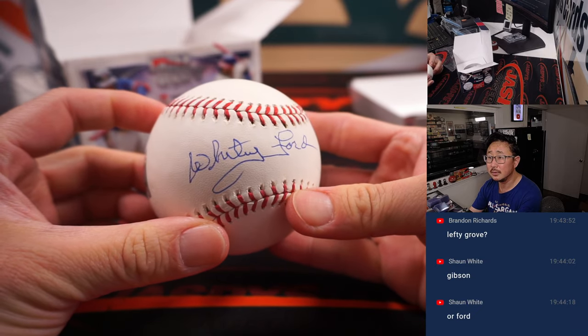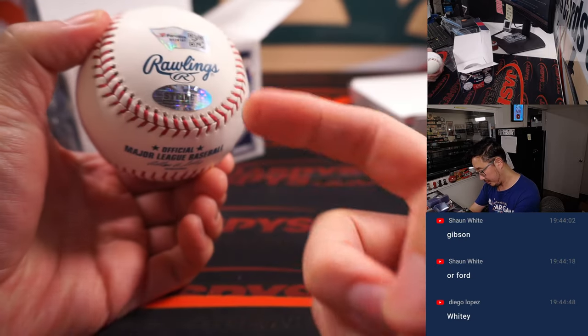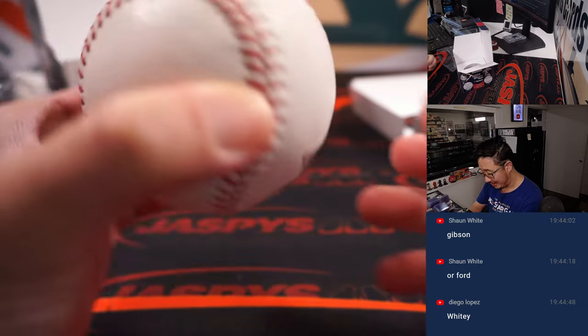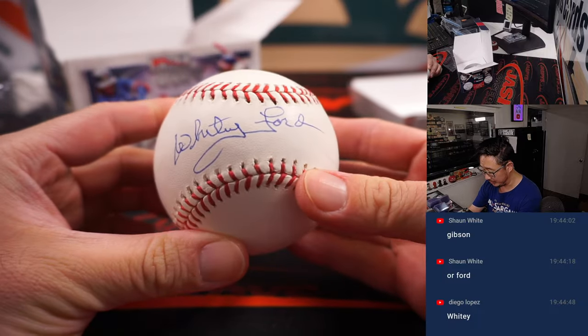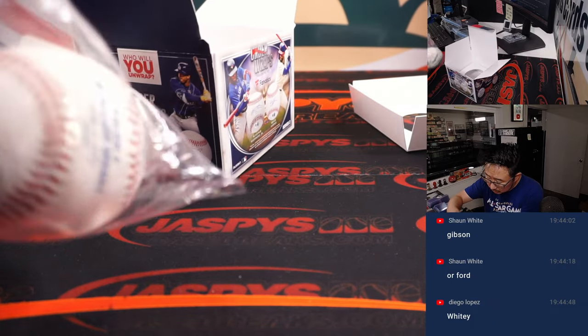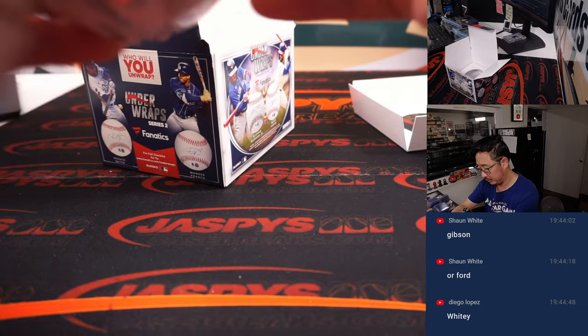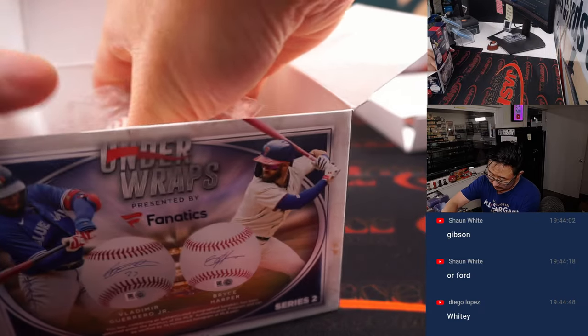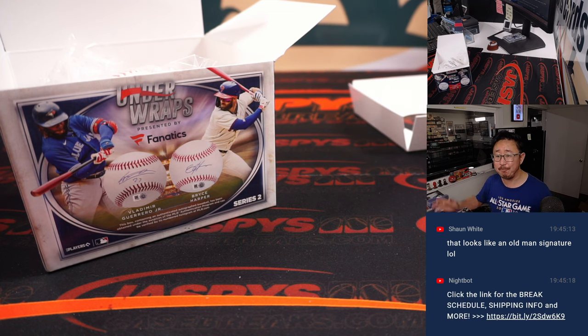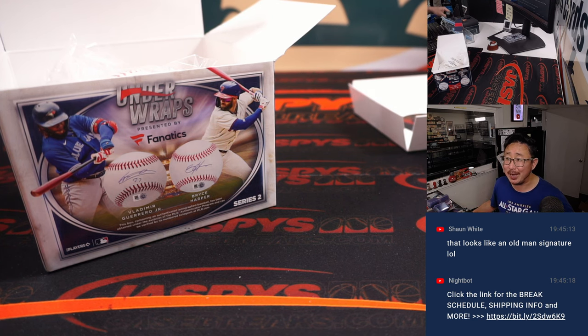There it is — there's the Steiner sticker, a Fanatics sticker, three stickers on here, and an MLB hologram sticker as well. Nice. And who's got Whitey Ford on the list? It's going to be Tony — Tony Barkey with the Whitey Ford spot. There you go, ladies and gentlemen. Another three baseballs in the store right now at jaspescasebreaks.com. I'm Joe, I'll see you next time for another round of Who Am I. Bye bye.